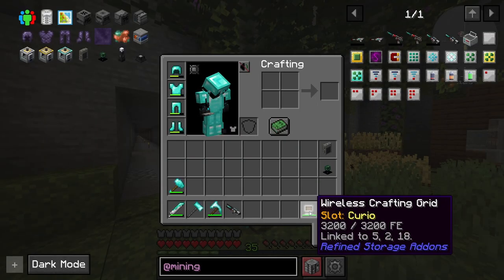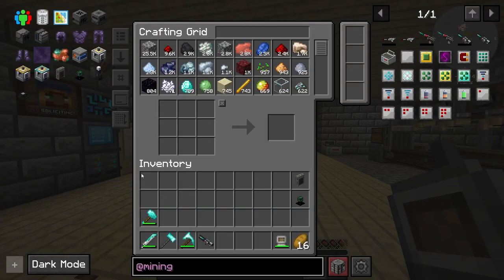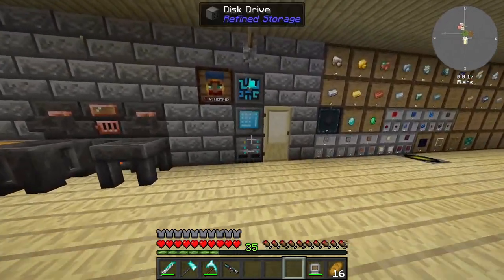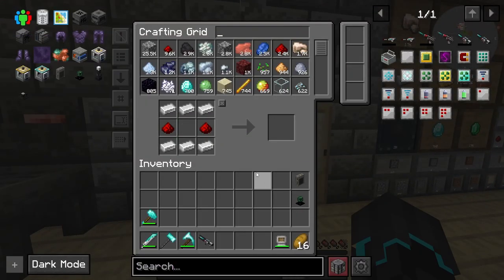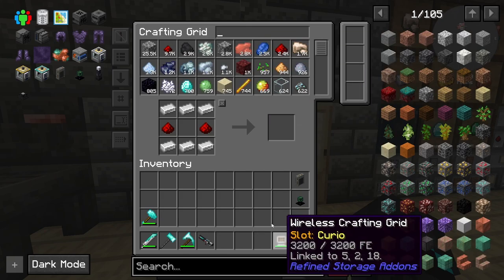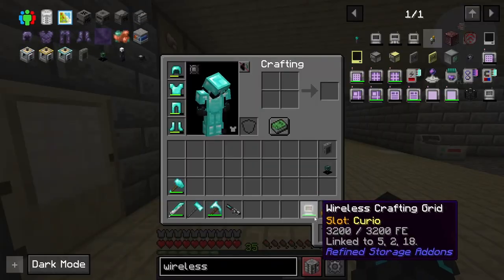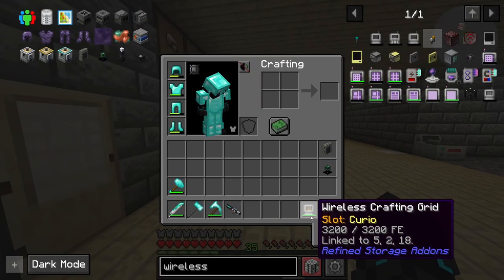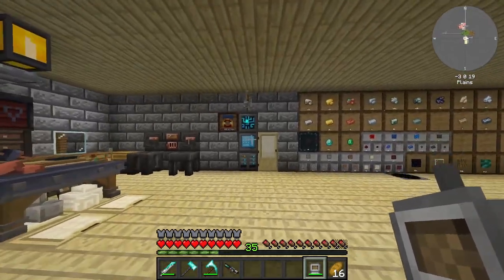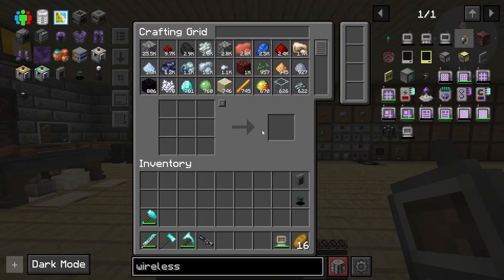I also made a wireless crafting grid because I actually had the wrong thing before. This is what I wanted — to basically have that crafting screen on me at all times. What I had before was the wireless crafting monitor; what you need is the wireless crafting grid, which means I can access my storage and also craft from up to 16 blocks away.